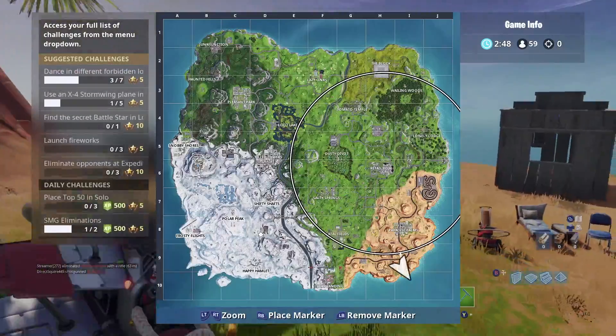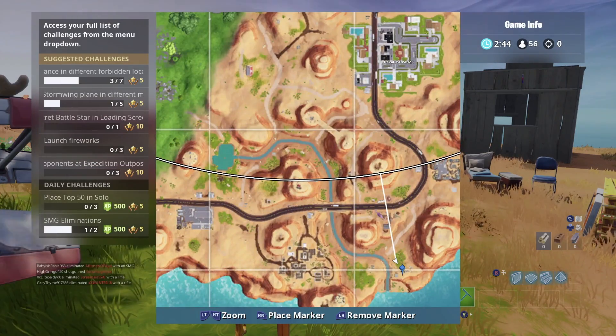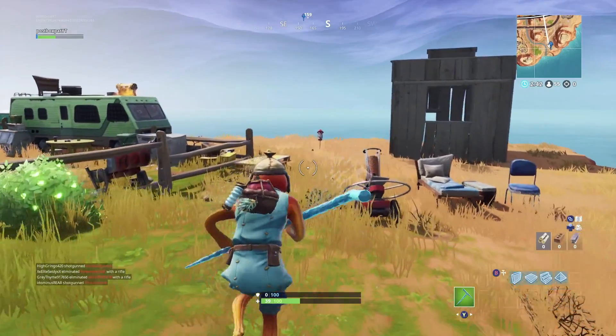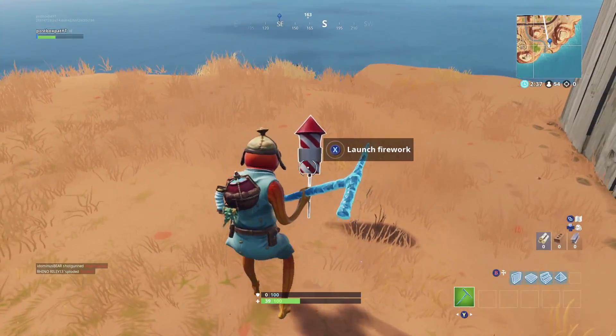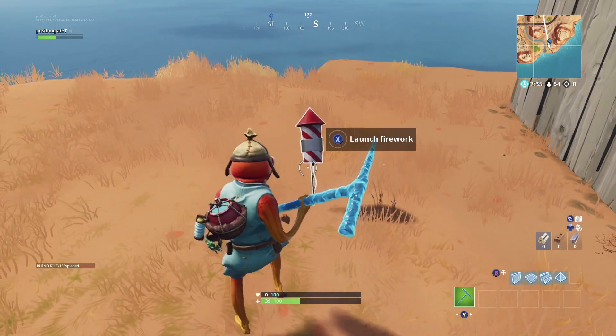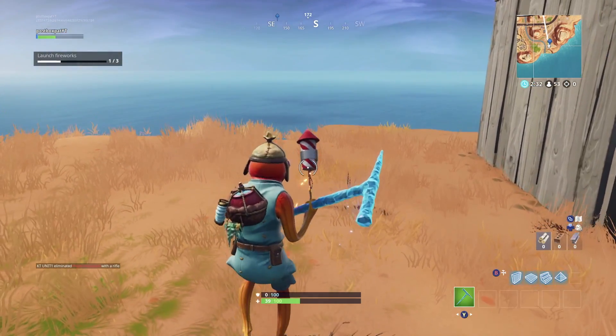The first location is south of Paradise Palms, in the very right-hand corner of the map, in coordinate I-10, by this little hut where the machine is — where you can shoot the ducks and the frisbees. You can launch the fireworks right there. Simply go and do that, and once you've launched that firework, you will have part 1 of this challenge completed.